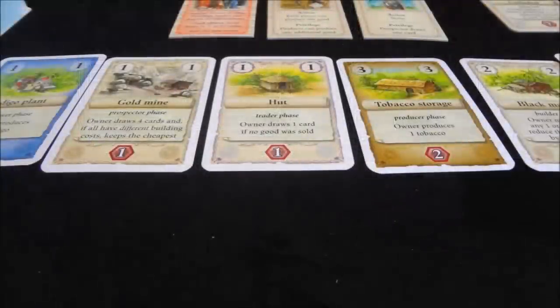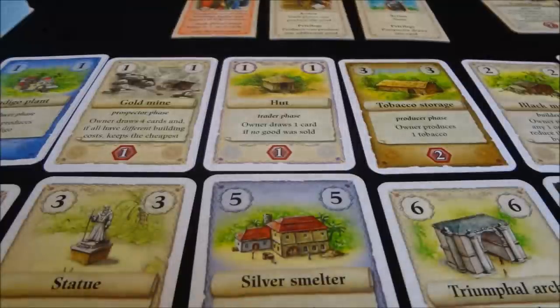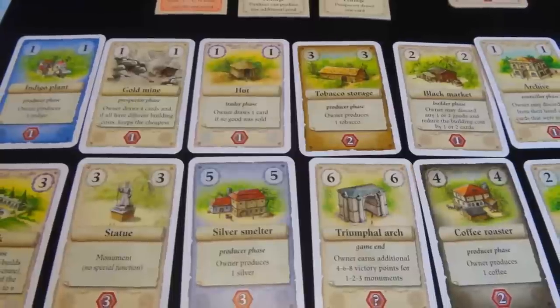The way a round works: starting with the governor, each player chooses a role. If you choose builder, everybody else around the table can also build a building, but since you chose it, you can build for one less. The next player might choose producer, and everybody produces one good, but the one who chose it can produce two. So everybody gets to do it, but the person who pulls the role gets a privilege. Play continues until one player has built 12 buildings, triggering the end of the game — everyone counts up victory points in their buildings and whoever has the most wins.